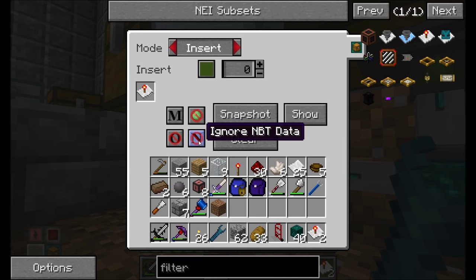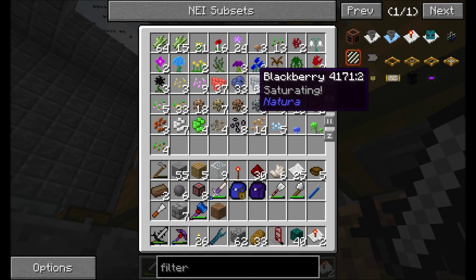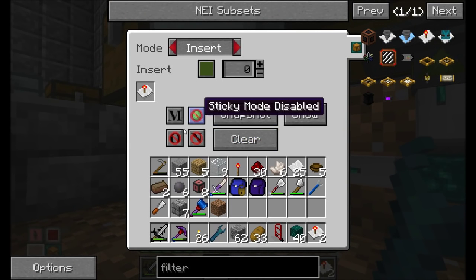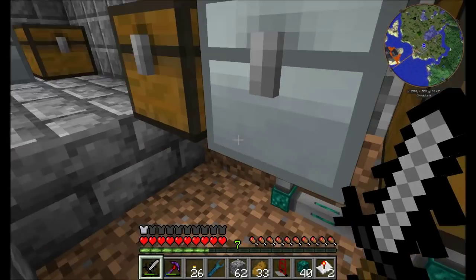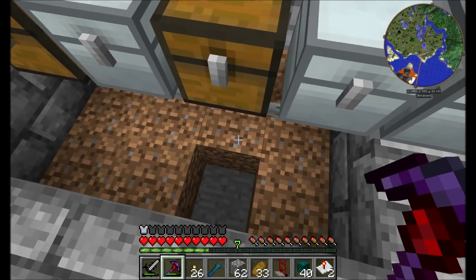There's also OR dictionary and ignore NBT data. So for example, raspberries are item ID 4171 and blueberry is the same item ID but with a colon at the end. So if I wanted all of these berries to count, I could tell it to ignore metadata. And if I want to ignore NBT data — that would typically be things like enchanted books, basically anything that's one item but can have a ton of different changes to it.